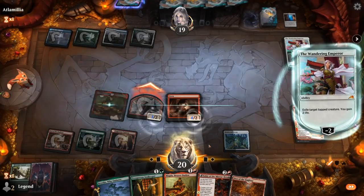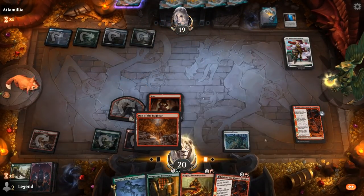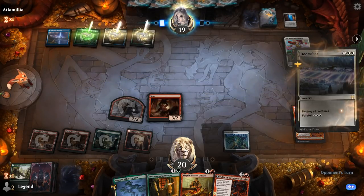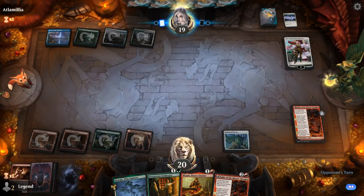So we'll get Maskwood Nexus and play a tapped Den of the Bugbear. A Doomscar is going to wipe the board unfortunately. But we still have our Maskwood Nexus, so now we need to get some more creatures going.